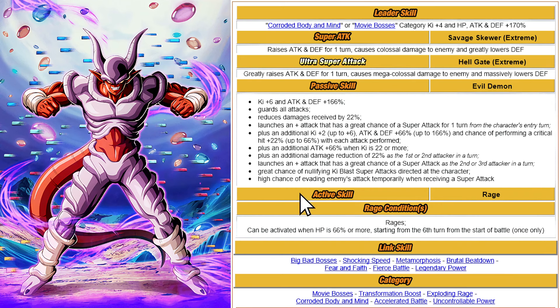You also have the active skill Rage Mode just in case you want to defer your turn. This can be activated when HP is 66 percent or more, starting from the sixth turn of the battle.